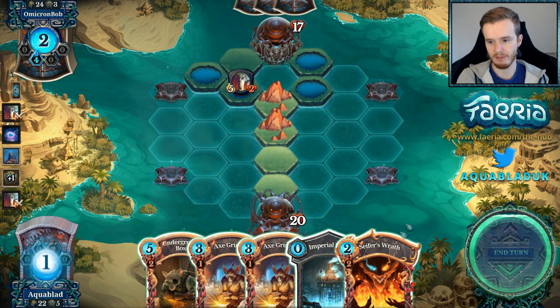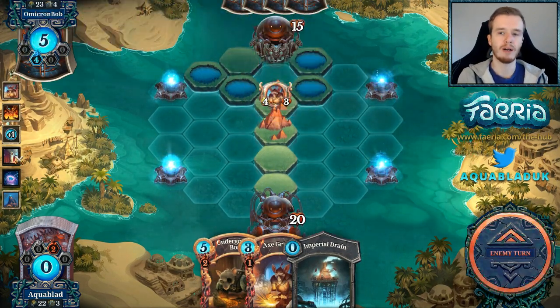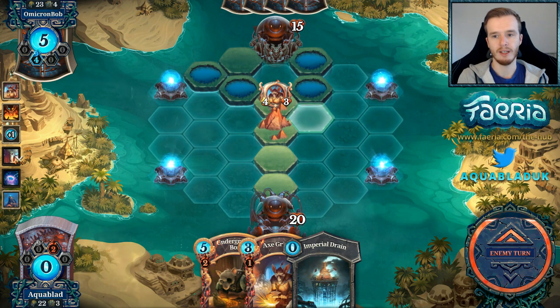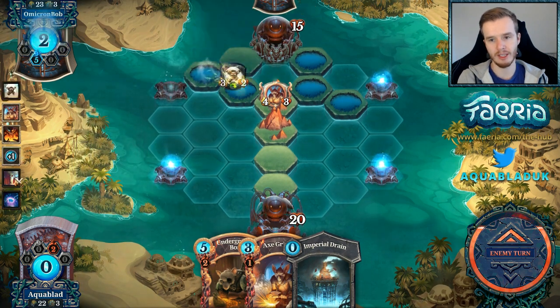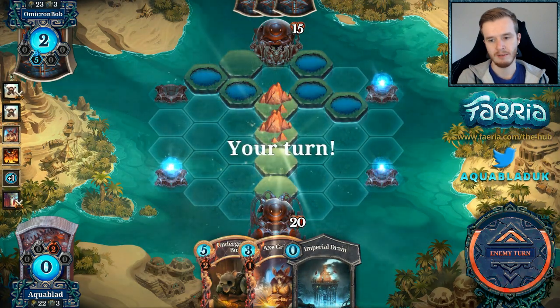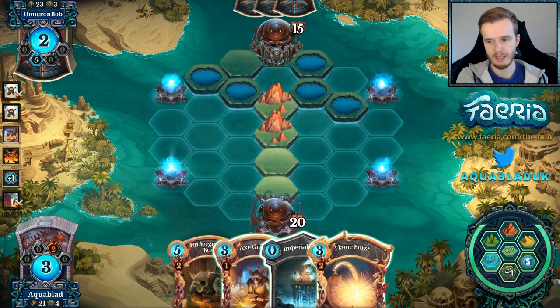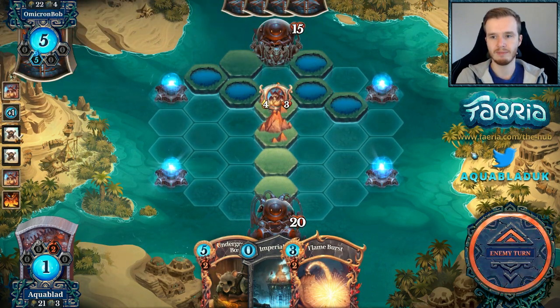Luckily I picked up Cypher's Wrath — let's Cypher this and play the Axe Grinder. We're not playing the Imperial Drain this turn because Bob is not going to be collecting any Faria — he has no creatures on board. But now he's going to develop a creature to start defending. Then play Imperial Drain now... actually he went Ninja Toad. A little bit of a mistake from me, but I'd rather Imperial Drain come down in a better position — when he's really desperate for Faria.